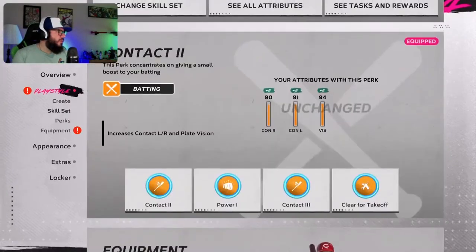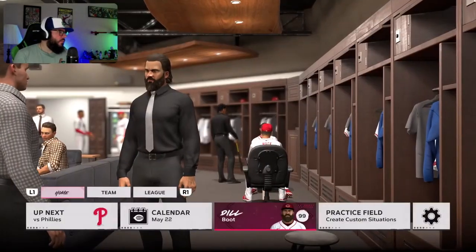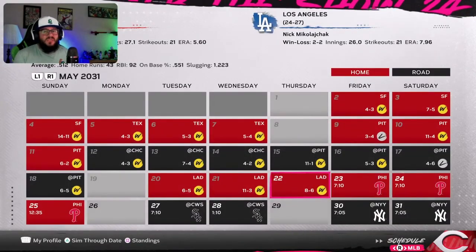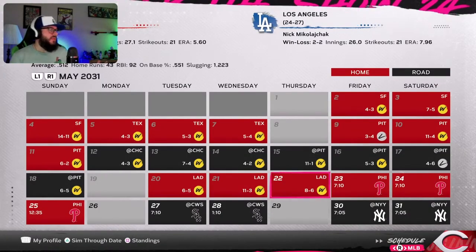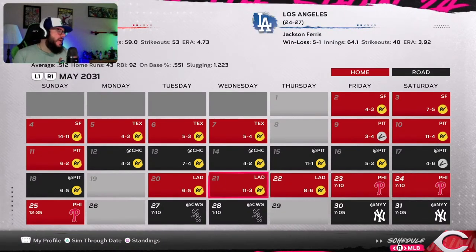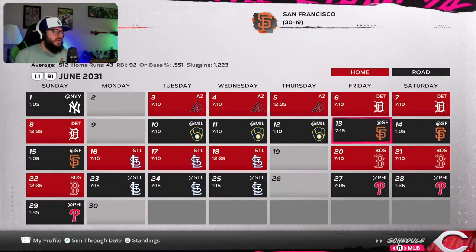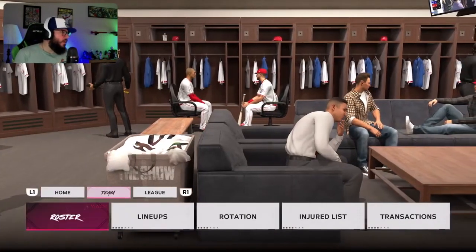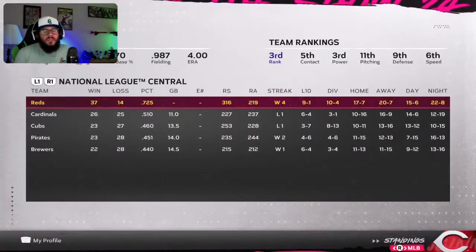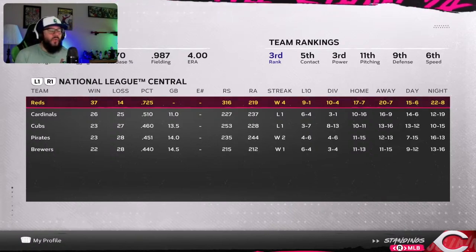We got our batting gloves, which is good. We'll probably use those next month. We're gonna take a look at the calendar before we hop in. There hasn't been much baseball played, it's just been a ton of home runs and a ton of winning by the Reds. They just keep winning and Dill just keeps hitting home runs. We're at the end of May. We've got Philly and then we've got the White Sox as celebration time. The Reds are 11 games up, nine and one in their last ten.